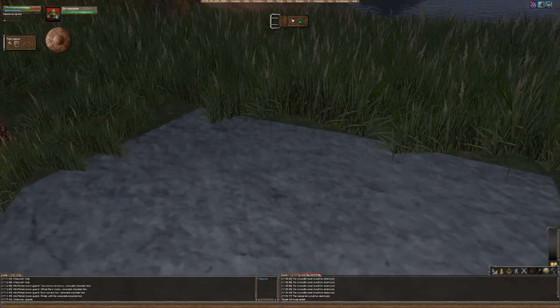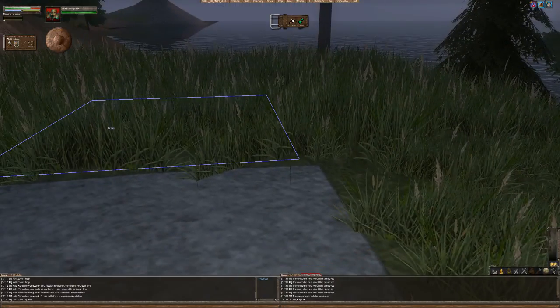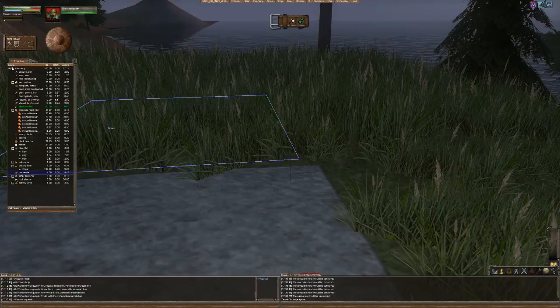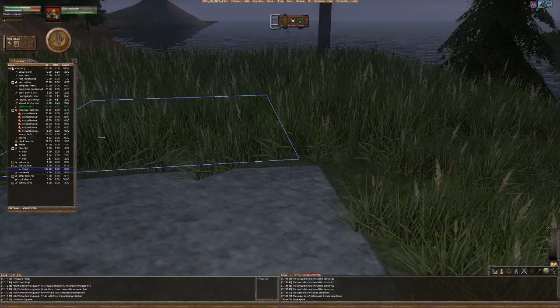Before it gets mega dark, let me check my nutrition and water. I need water now. I do actually have a flask on me — I made a pottery flask out of clay which has water in it, so I can drink water. It's like mobile drinking water.